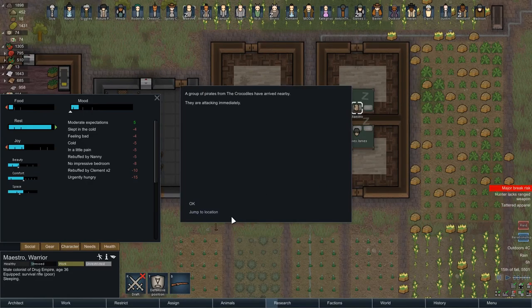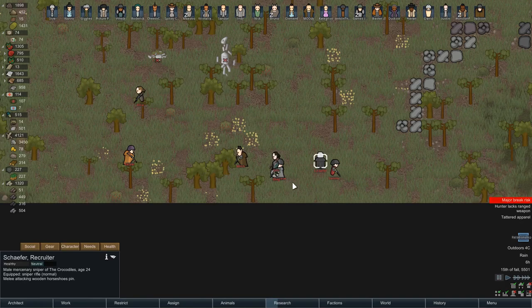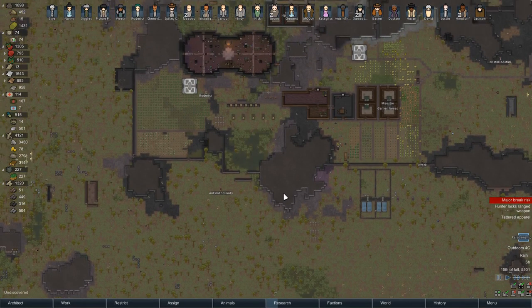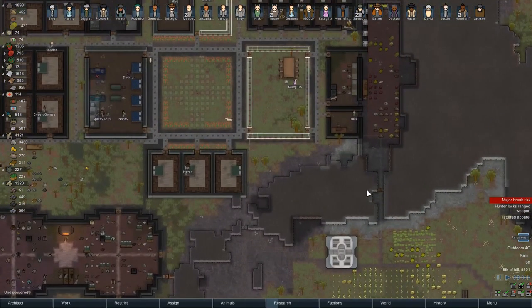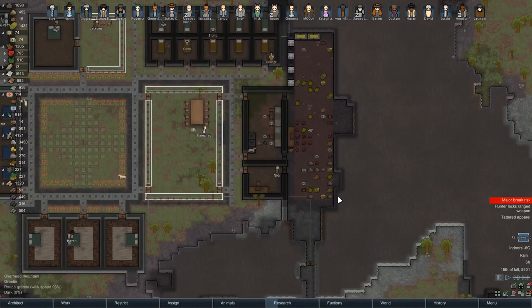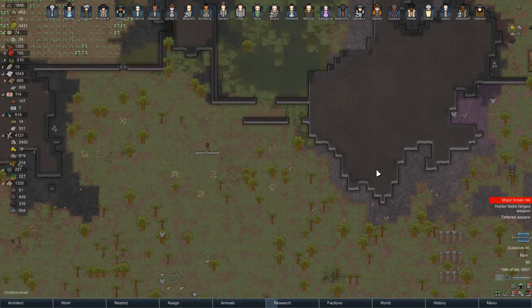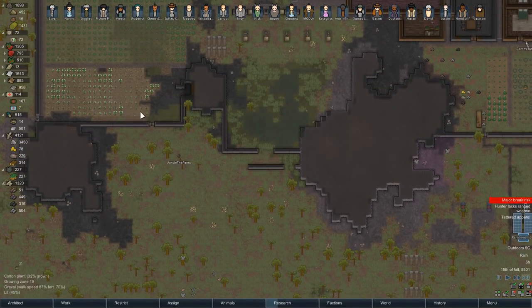Pirates from the Crocodiles. One, two, three, four, five, six, seven, eight — not that many. Some nice weapons for us. A sniper rifle, some grenades — should be easy enough. They should come up through here. Do I restrict people to base? We've got 800 meat so I think we can afford to restrict to area one. Let's do that.